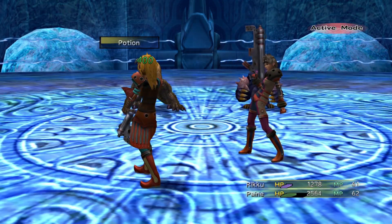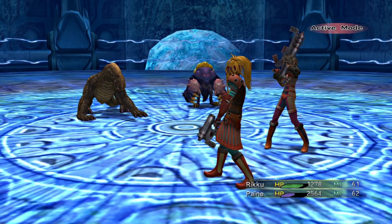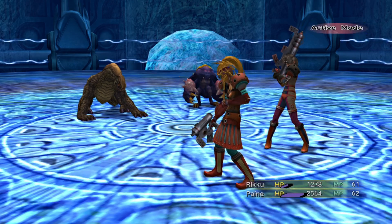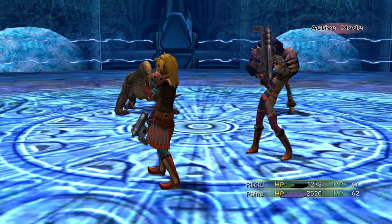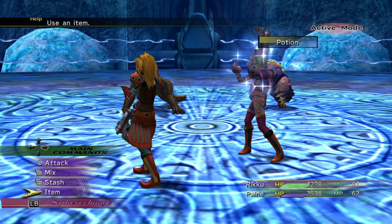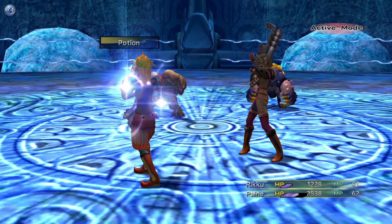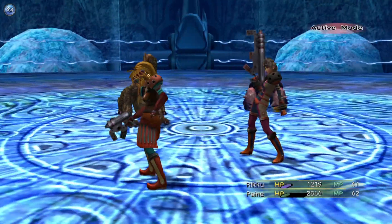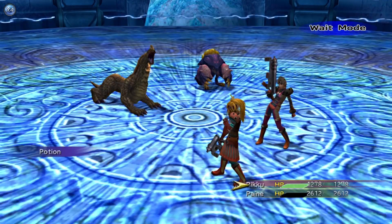Now, what I don't really show, and what you kind of can't see for the next little bit, is just the fact that the Alchemist's main strength is their stash ability. They're able to just pull certain items out of thin air from their stash, and basically all their different abilities in the skill tree are just better items that they have stashed away.